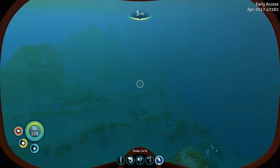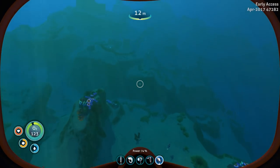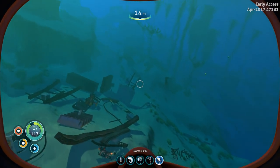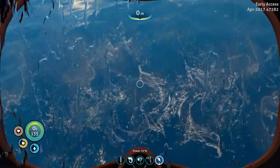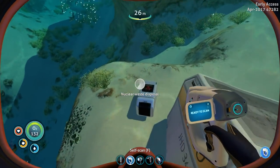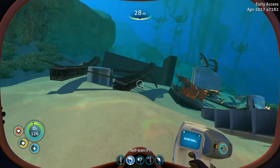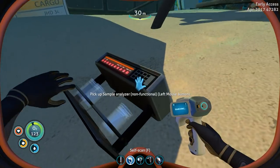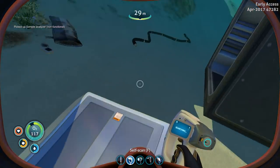We have the radiation suit on, so that should be okay. I know between us and the Aurora there are also several pieces of the crash all over the place — look at these pieces. We might want to go down and scan them to see if there are blueprints we could utilize. Nuclear waste disposal? Whoa, that sounds kind of spooky. Maybe I don't want to mess with that. A sample analyzer, non-functional — nice! We might be able to utilize that for sure.